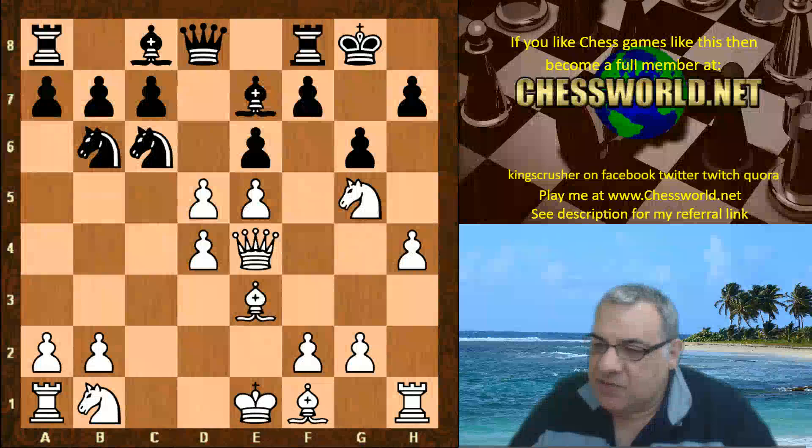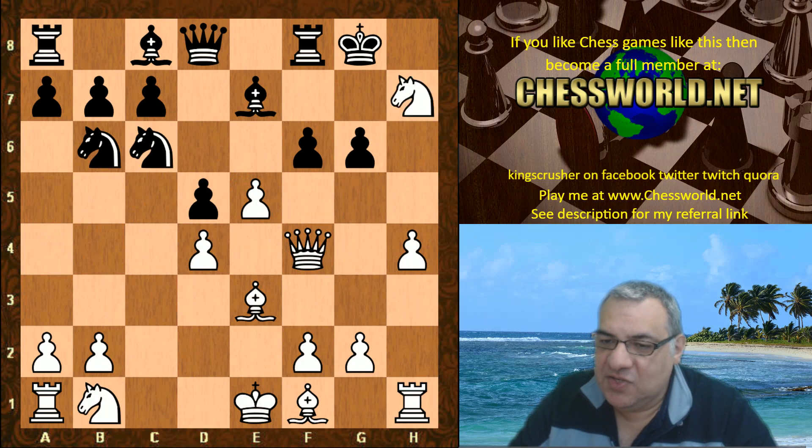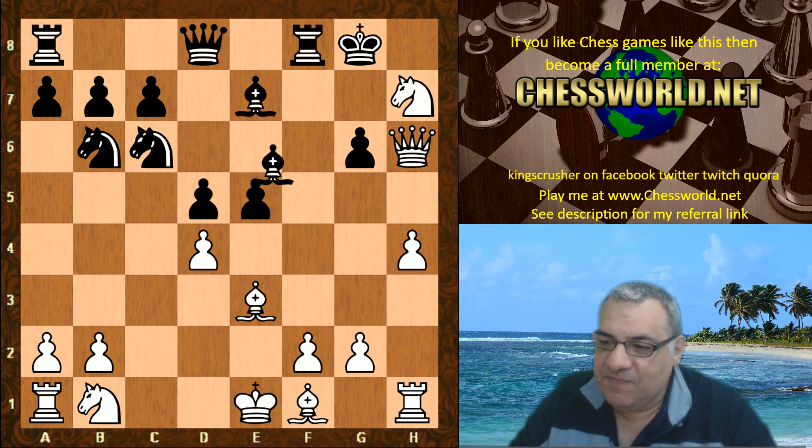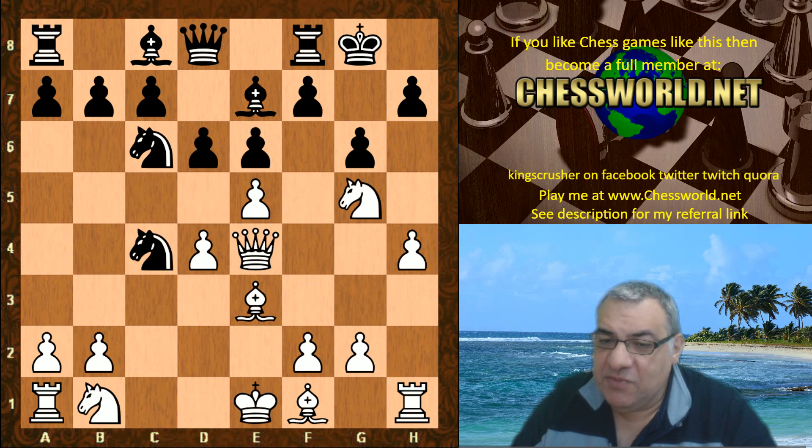In the d5 line, just to explore that a little bit: for example f6 here, there's actually Nxh7, and for example f-takes, Qh6 — this should be again a dynamically balanced position. White could at least get a perpetual check there. So d5 has a lot going for it, but in this game Nxc4 was played.